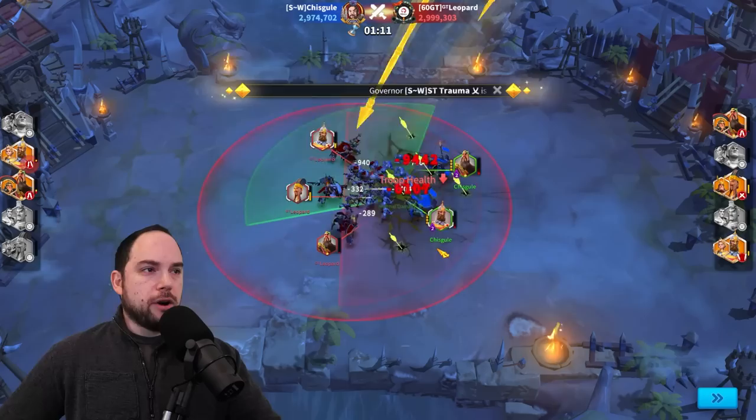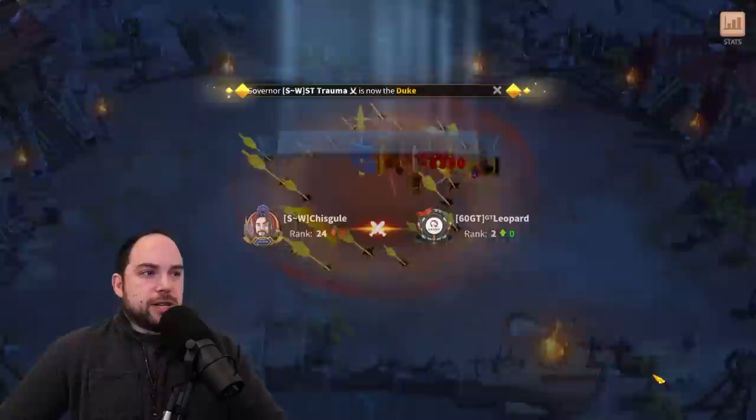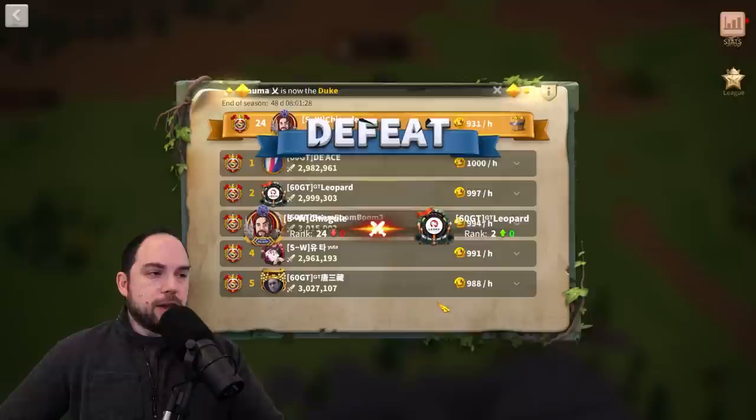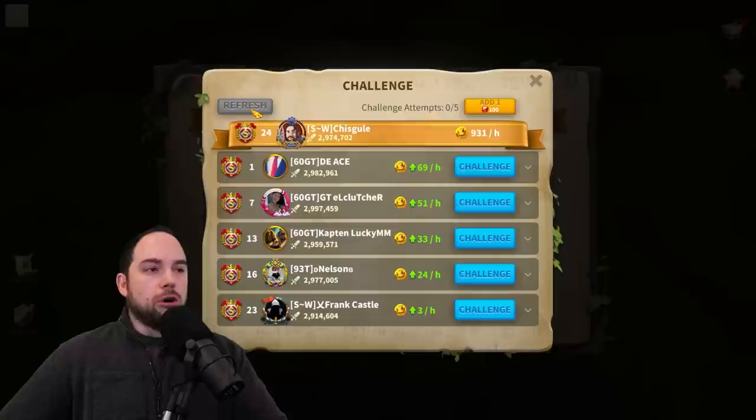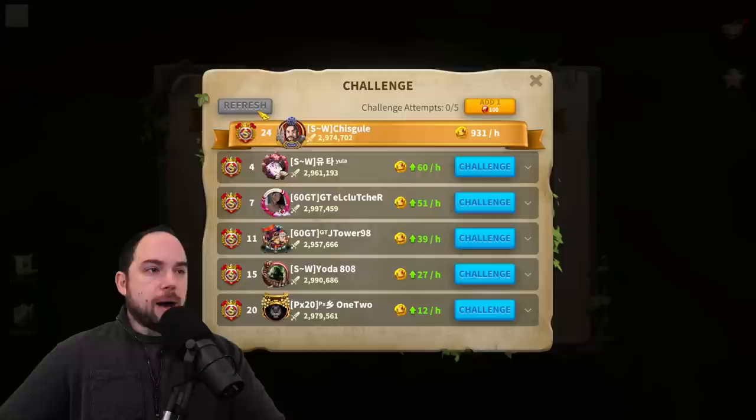My biggest weakness is the Trajan — I don't have leadership gear, I have infantry gear with crit leadership, and I'm terrified of putting Iconics on it. Just to showcase an alternate attack, I can hit Leopard again — fully not personal, purely for the video to show whether an alternate approach performs better.